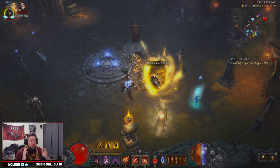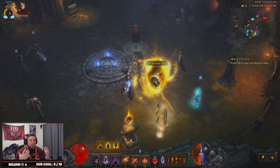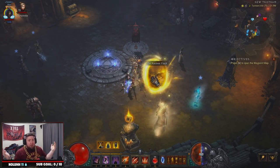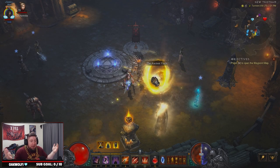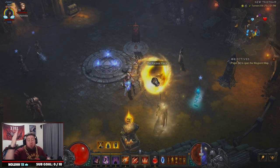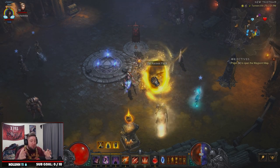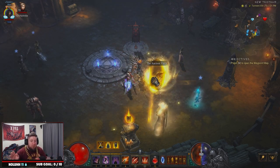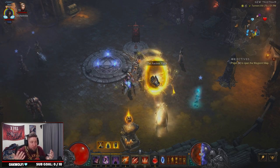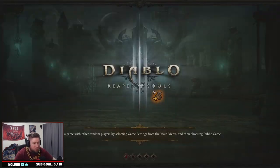Side note before I hop in: if you have friends or groups, this is the most efficient way to grind these. You can do greater rifts, but if I have 23 rings and each person in a party of four also has 23 rings, that's 92 vaults you can do between four players to maximize your chances. Definitely do this in groups — I'm just doing this as an experiment to show you how many presents you can get.